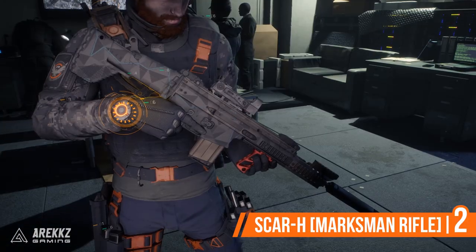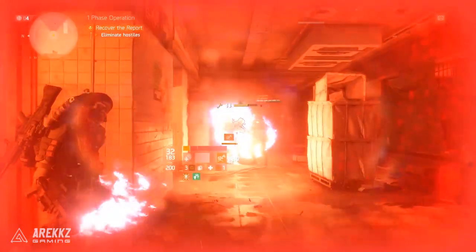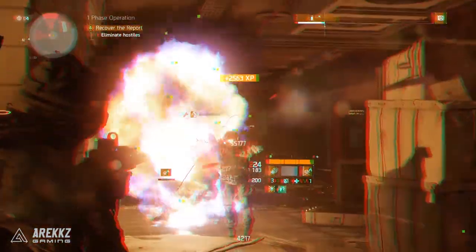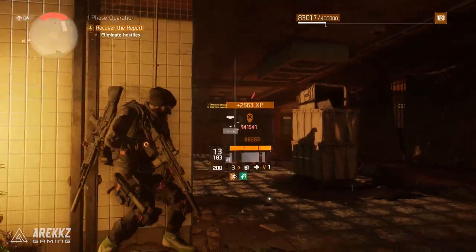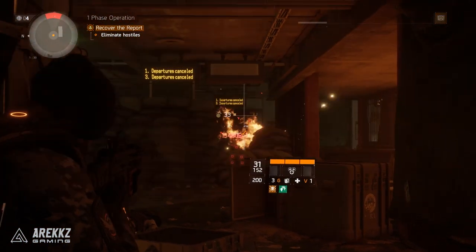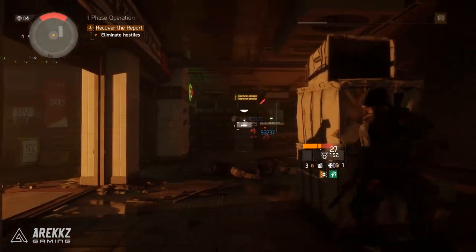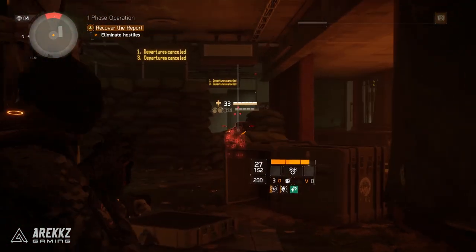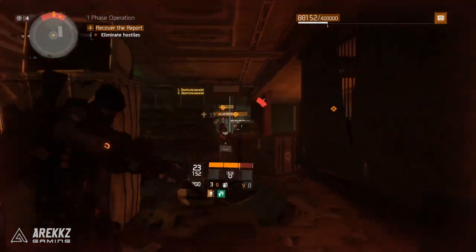In at number two, in the marksman rifle category, you have your Scar H variants. Yes, those marksman rifles that people used to laugh at in patch 1.3 are now actually the best PvE marksman rifles from a DPS standpoint. Scar H variants include the Military Scar H, the Police MK17, and the SOCOM MK20 SSR. They are all large magazine, high-ish rate of fire marksman rifles, and the reason they are so good goes back to what I mentioned at the beginning: sustained damage. With an extended mag you can easily get upwards of 30 bullets in one of these.